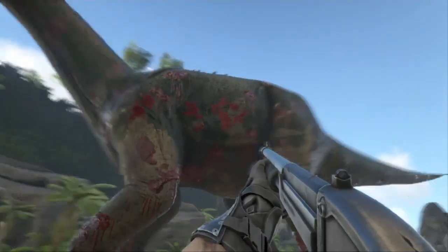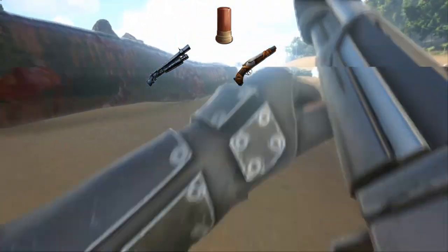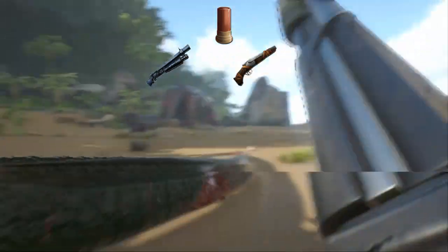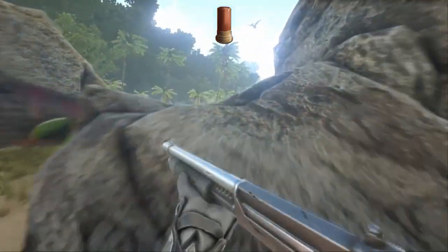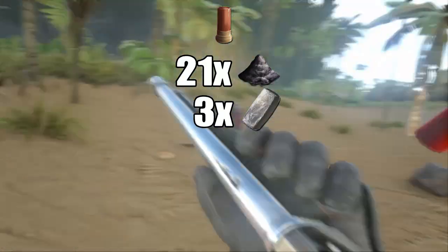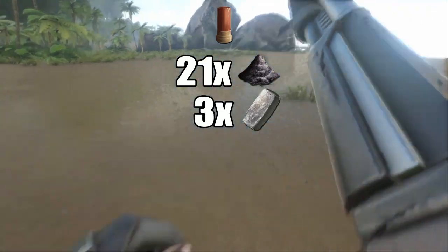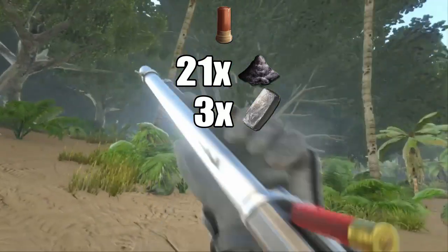The fabricated shotgun fires simple shotgun shells, which interestingly enough, when not including bows, is the only ammo type to be shared between different weapons. Each shell will run you 21 gunpowder and 3 metal. This may seem expensive, but as each shell is able to one-shot a player, it is, pound for pound, possibly one of the most cost-effective ammo types.